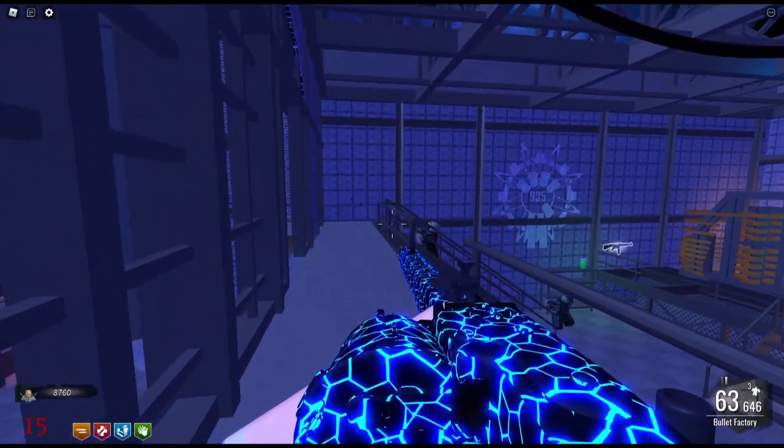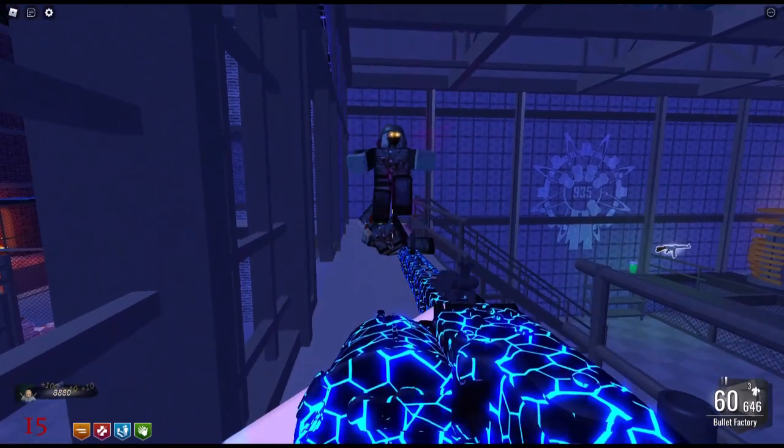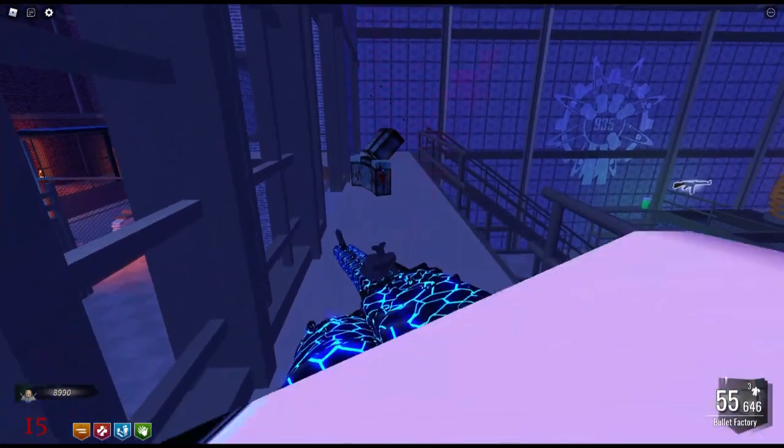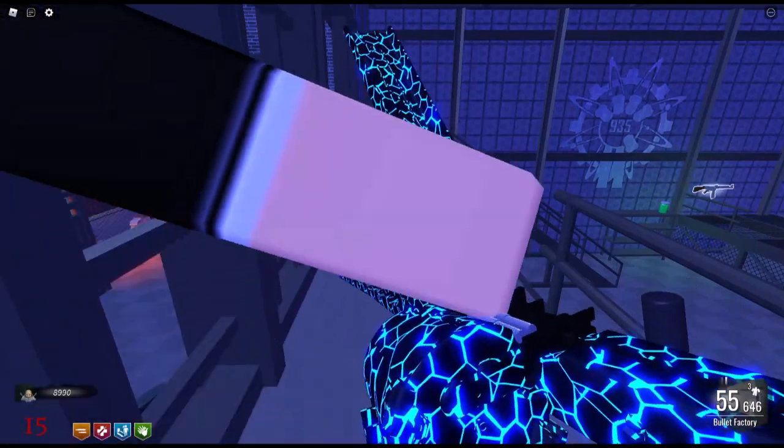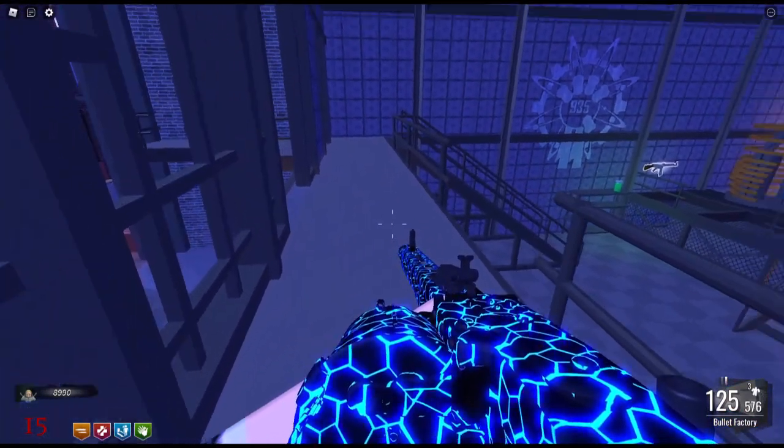That actually ends up conserving ammo if you can get a lot of zombies together in a row. I usually wait — one zombie may start coming up and I'll wait until the second one follows. I waited until they came up the stairwell before shooting the first one, so my bullets go through the first and do damage to the second, taking them down quicker.